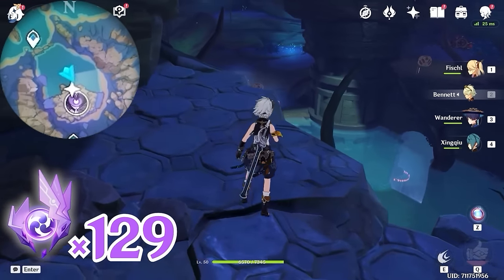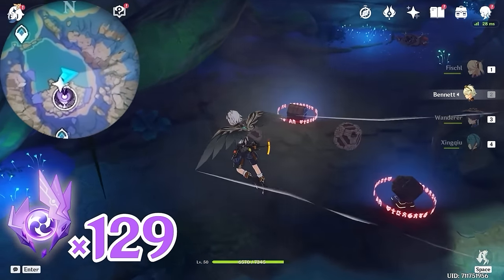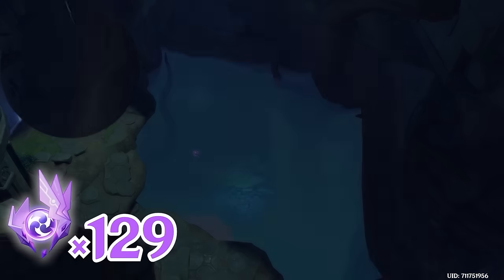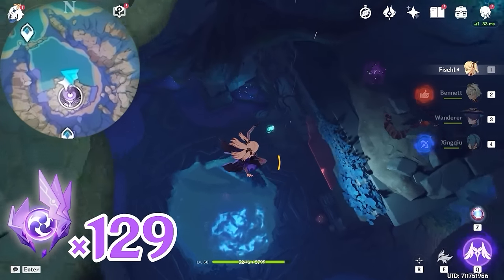After that, let's turn towards southeast, bottom right on the minimap. There's a switch and a chest, both locked. Let's defeat the monsters first. Now let's activate the switch and the water level will go down. Let's come down here — we are going to solve another puzzle.